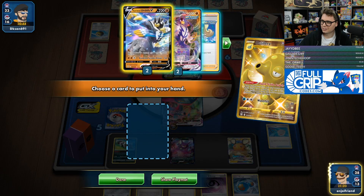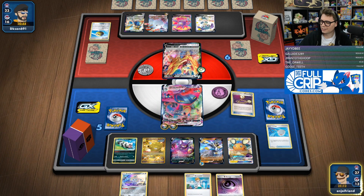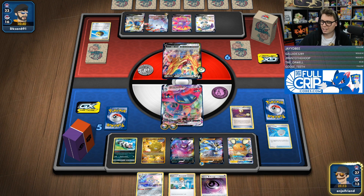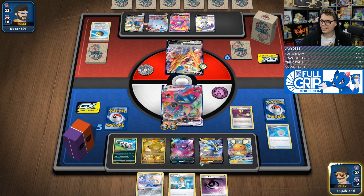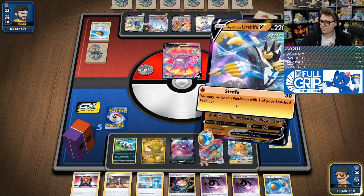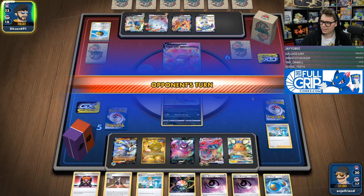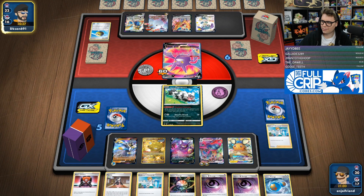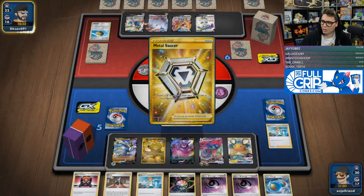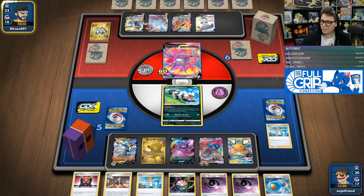We slap the energy onto it, escape rope, go into Urshifu, research. Worst comes to worst I could strafe for 60 — and they send up this guy, so strafe for 60. That's not even bad. Yeah, we don't find the switch, so that's totally fine. Just strafe and go into the Zigzagoon. Since they don't have any Bench Barrier Mew or anything like that, we can aim on taking out that Crobat at some point with my Rapid Strike Urshifu VMAX.